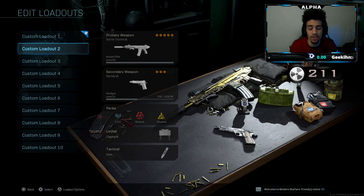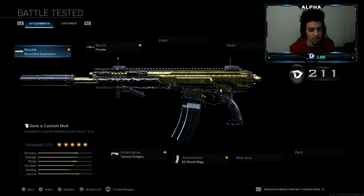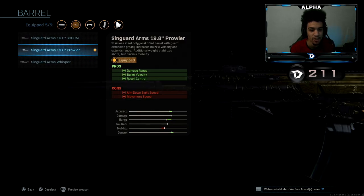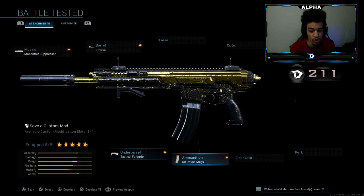We got a new variant — you're able to get this one throughout the battle pass. Before I show you guys it, I'm going to show you guys the class setup. I like to use a monolithic suppressor, the Scene Guard Arms 19.8 Parlor barrel, tactical foregrip, 60 round mag, and the no stock attachment.